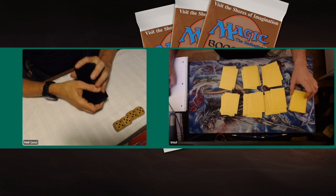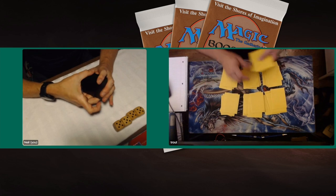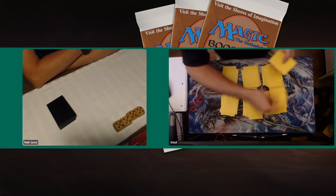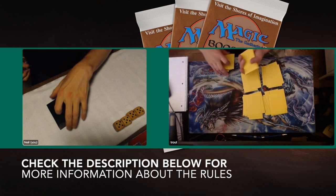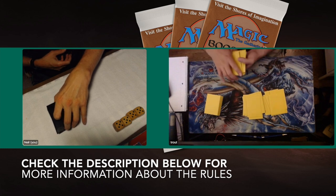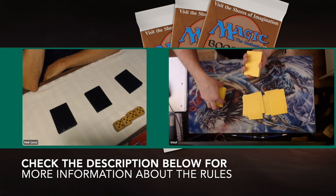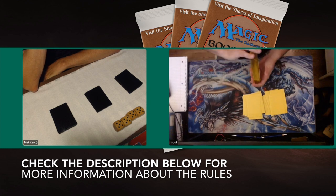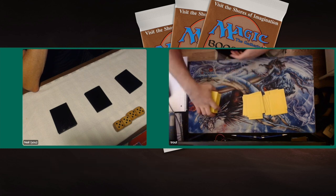To make more tribes possible, we've included the sets Fallen Empires, Homelands, and a selection of cards from Ice Age. If you're curious about all the ins and outs of the rule set, please check the description below. Maybe if you're thinking about organizing a tribal tournament yourself with older sets, have a look at our rule set. Maybe it's something for you, or maybe you see things we missed — let us know in the comments below.